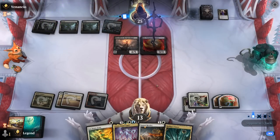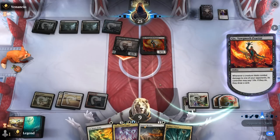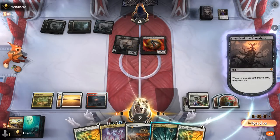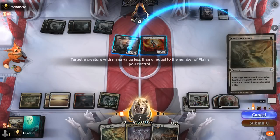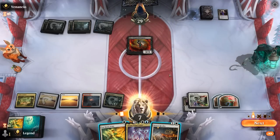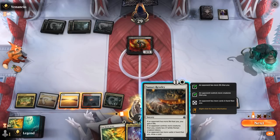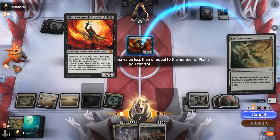Gix to draw extra cards is quite good. Take our draw step — down to seven. Find another Lay Down Arms. Play a land. Lay Down Arms Shieldred. If I Revelry now, I get two 1/1s but I don't get to draw a card. If I Lay Down Arms Gix and then Revelry, I would get to draw a card but wouldn't get the 1/1s. I think drawing a card is more important since we're digging towards one of those reanimation effects.